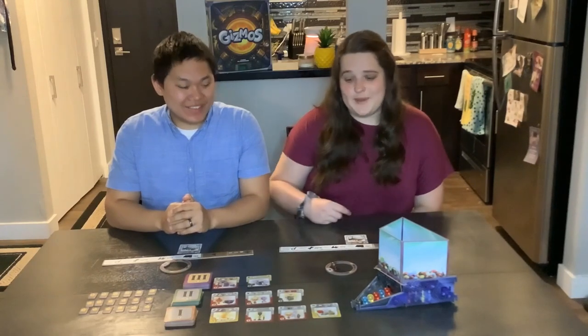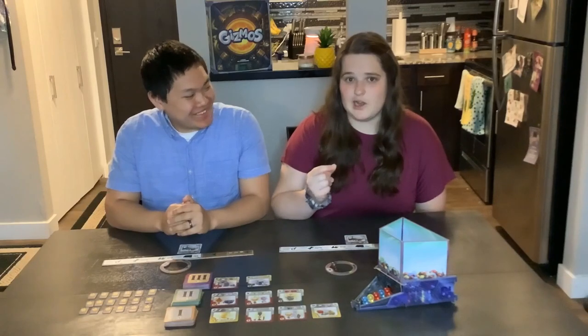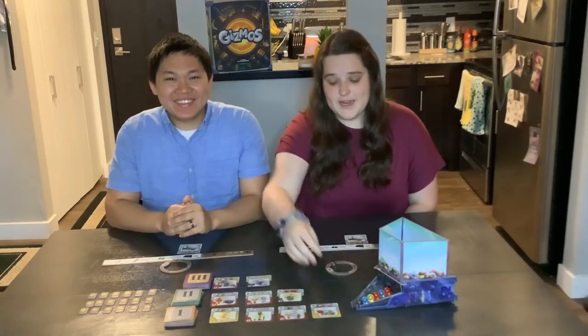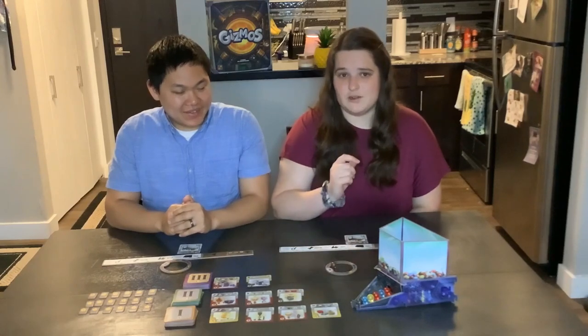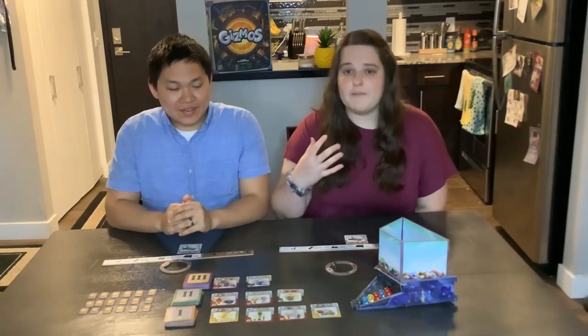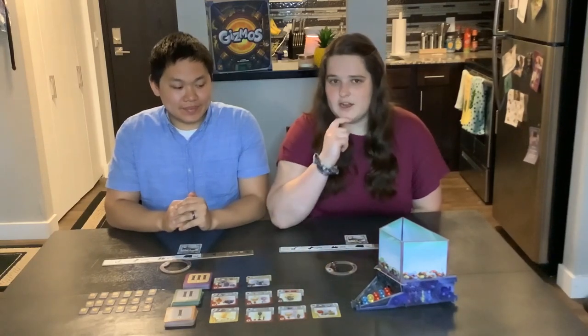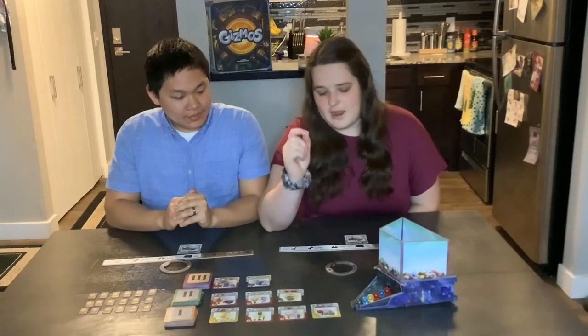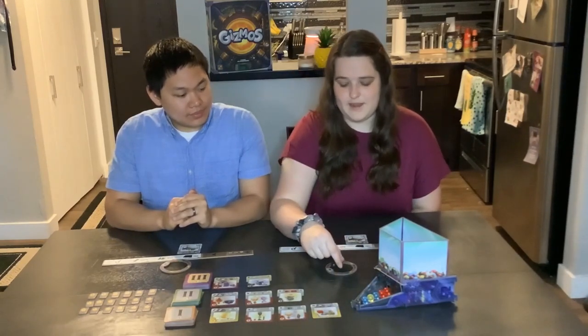The second action you can take is picking — there's a finger icon, picking a certain color marble. That means I can pick any of these energy marbles and put it into my energy storage ring. I want to look and see what card I'm potentially trying to go for. Let's say I want to get one of these red cards for one energy — I want to pick this red energy and put it in my energy storage ring.